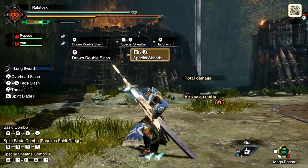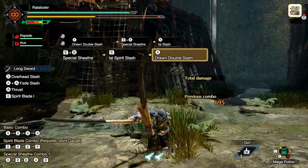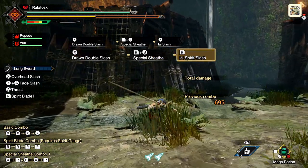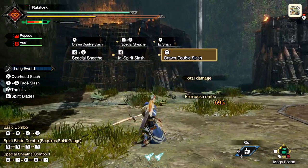Number three. If you fail an EI Spirit Slash, instead of waiting around to be able to roll, you can choose to manually sheath your weapon in order to do a cool little back step. If you immediately attack afterwards, your attack will come out very quickly, which puts you back into the relative safety of being able to foresight.